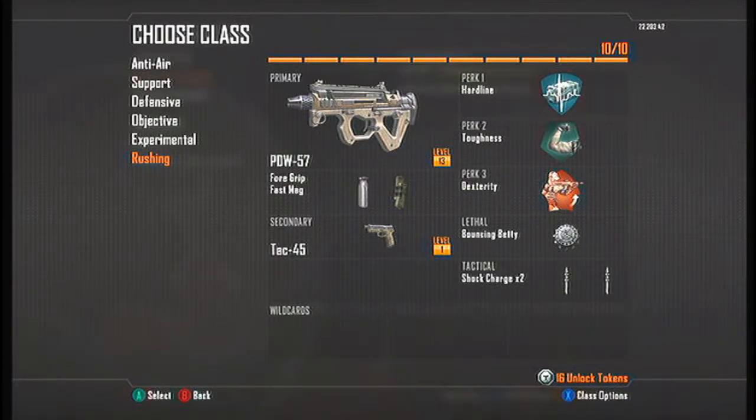For perks I have Hardline, Toughness, and Dexterity. Toughness will stop me from flinching when I'm getting shot, so I can stay stable and get the kill on my opponent. For lethal I have the Bouncing Betty — I love it and find it very good for getting kills and stopping the enemy. For tactical I choose two Shock Charges, because if I'm rushing and holding down an area close to the enemy spawn, I want a Bouncing Betty behind me and a Shock Charge so if anyone tries to flank me I'm ready to turn around and kill them.